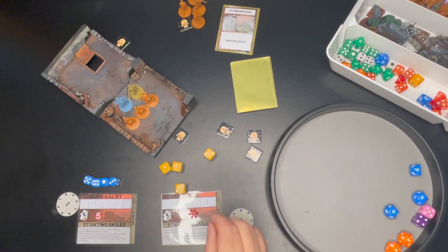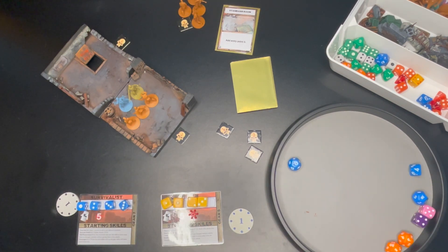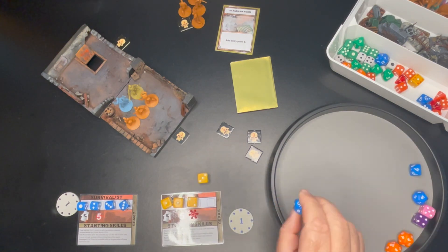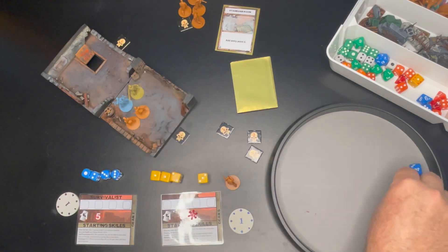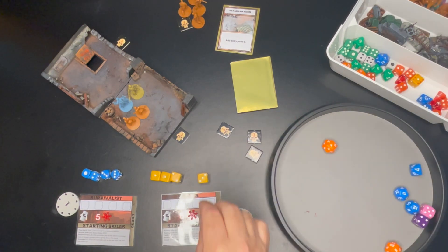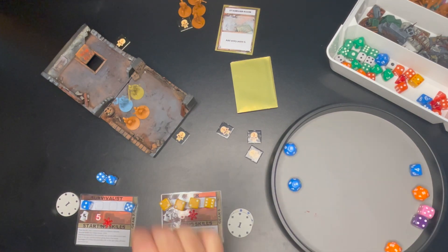Their basic attacks are with a three-plus activation dice — they both have some form of a knife, but with those they're only rolling a d12. The zombies in this case are rolling d20s. Both characters have a defense rating of 11, so those d20s need to score 10 or less to cause a wound. With only five starting wounds they're pretty vulnerable to being wiped out early.